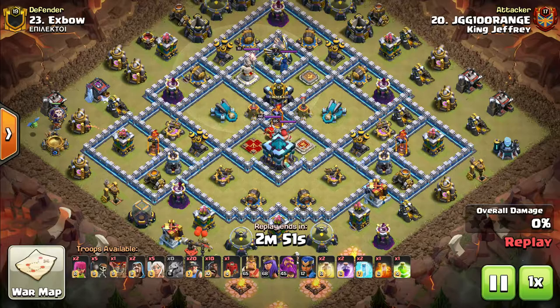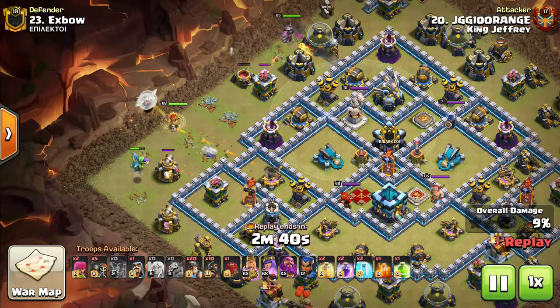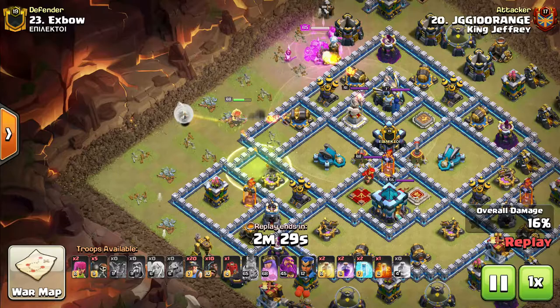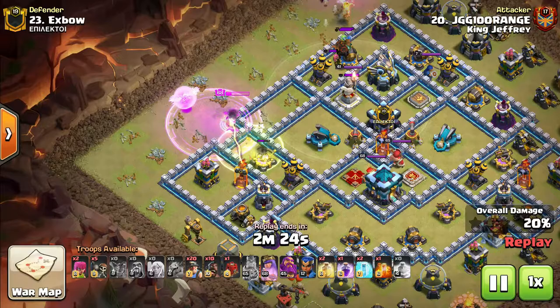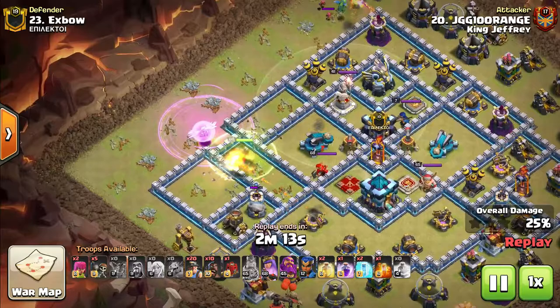Now for the final attack — yours truly going in with a hybrid army: Queen Charge Miner and Hogs. Big shout-out to Vicious and King Jeffrey for introducing me to this attack. Starting with a Queen Charge over by about 10 o'clock, I wanted to jump the Queen straight into the base to get the Inferno, Scattershot, CC, and maybe even the enemy Queen. The King is up top doing funneling, popping the ability early to take down trash buildings and make sure the Queen goes into the middle. The CC went up towards the King rather than the Queen, but it worked out because the Queen pushed in and got a couple of defenses out of the way, keeping the Queen Charge safe and healers untargeted.